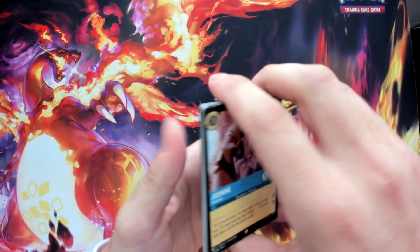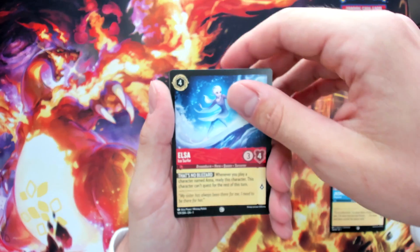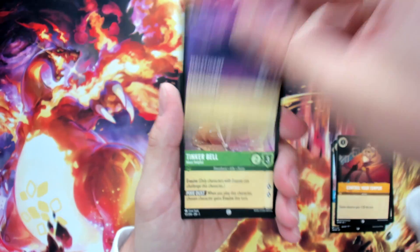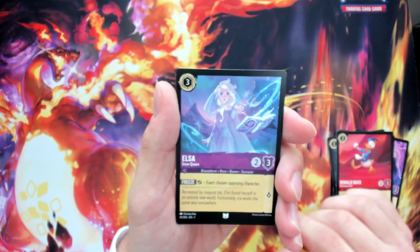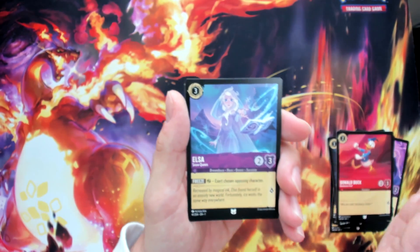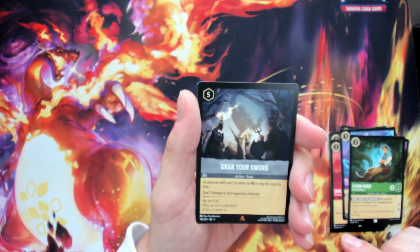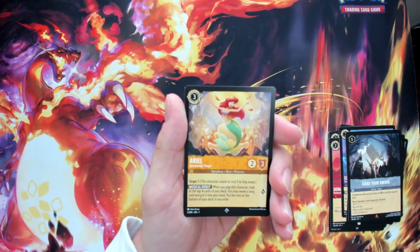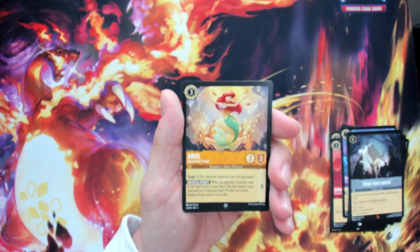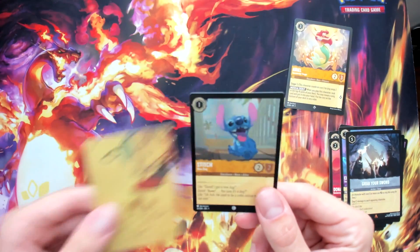Pack six, Elsa pack: Jasmine Disguise, Elsa the Ice Surfer, Control Your Temper again, Maleficent, Tinkerbell, Brake from Beauty and the Beast, Donald Duck uncommon, then Elsa Snow Queen — a beautiful card I've already pulled in hollow — Flynn Rider, Grab Your Sword as the first rare. We pulled a super rare Ariel — one of my top five pulls I wanted — and on the end a Stitch Common Hollow Foil.